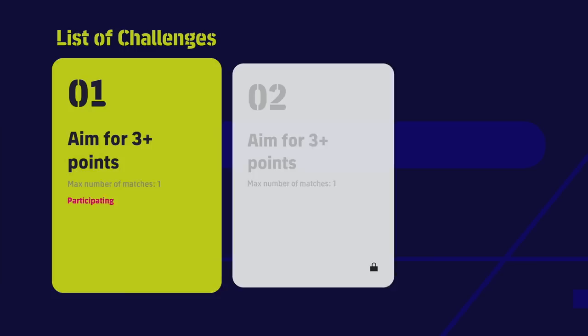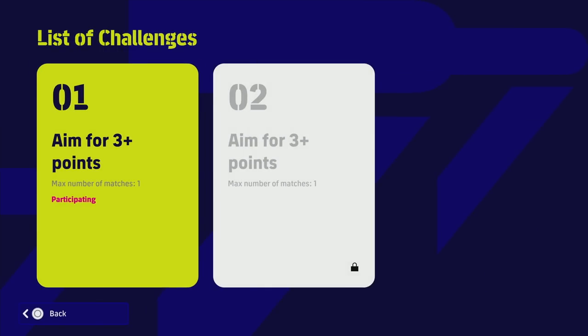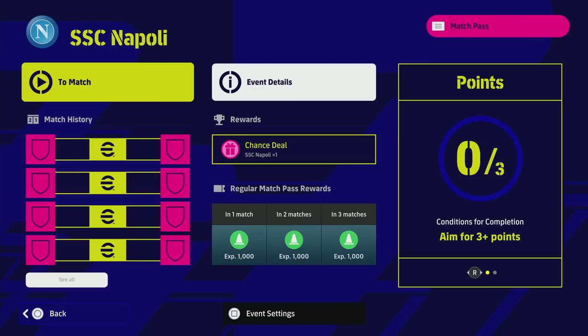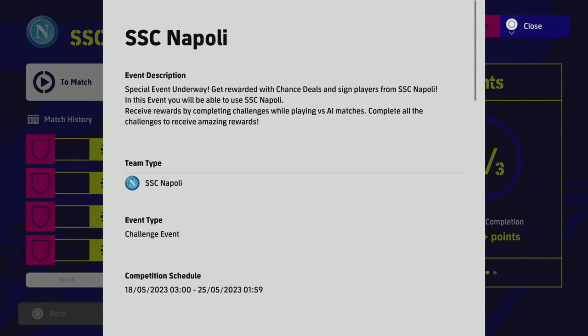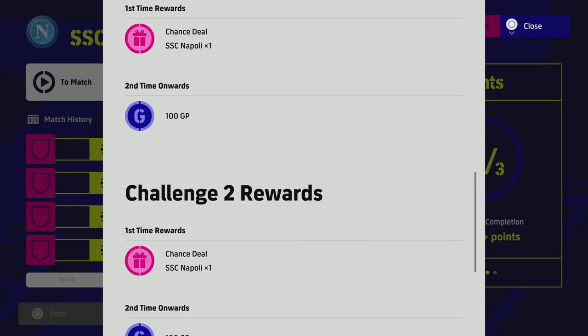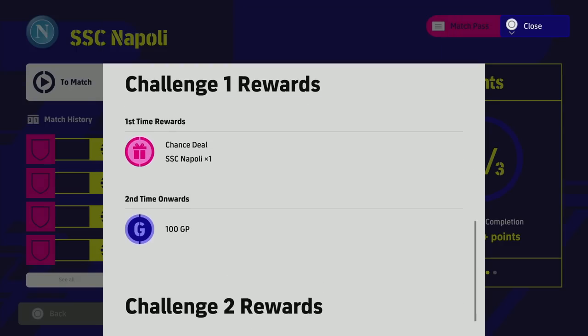They have added an authentic event, which is unusual because they don't usually add these. You're playing against Napoli and all you have to do is win a match - it doesn't matter what difficulty you play on, you can set it to the easiest difficulty, beginner, whatever. All you have to do is win one match and get three points. The rewards are a chance deal for a Napoli player for each challenge, so you're basically getting two free Napoli players.